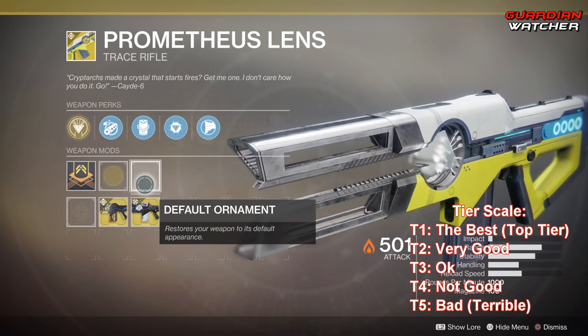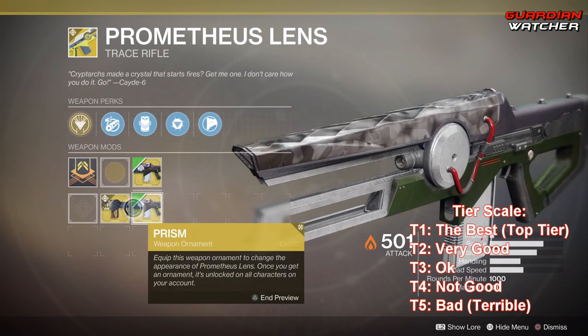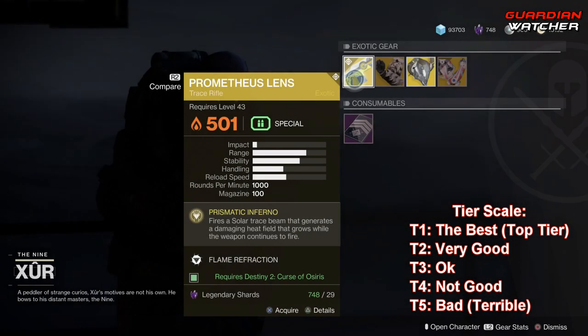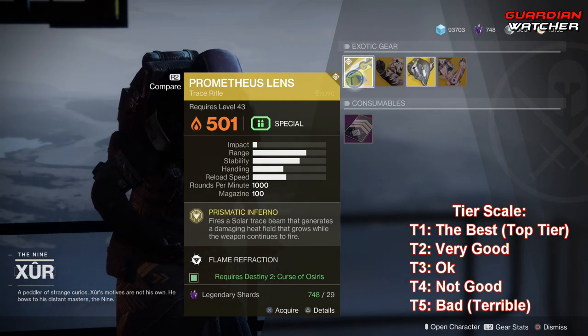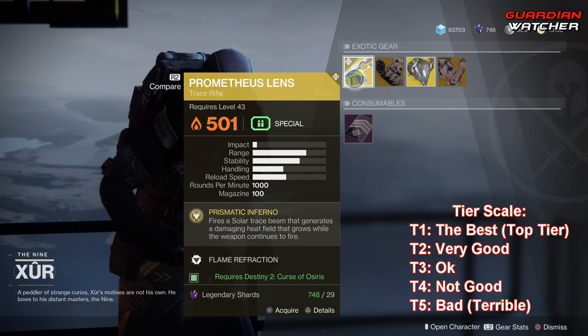And last but not least, we have Composite Stock. These don't come with it, but the ornaments available for this are Prism as well as Eye of Osiris. This is an okay exotic — I'm probably going to give it a Tier 2.5, maybe even a Tier 3 in both PvE and PvP.